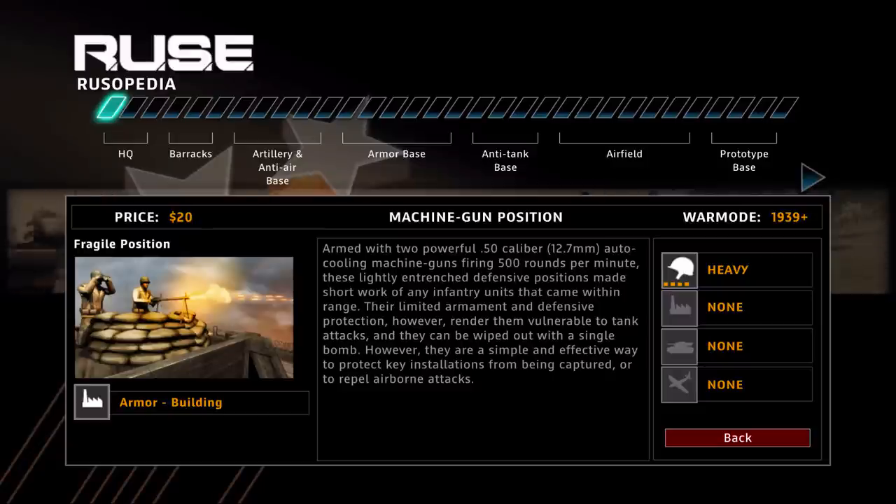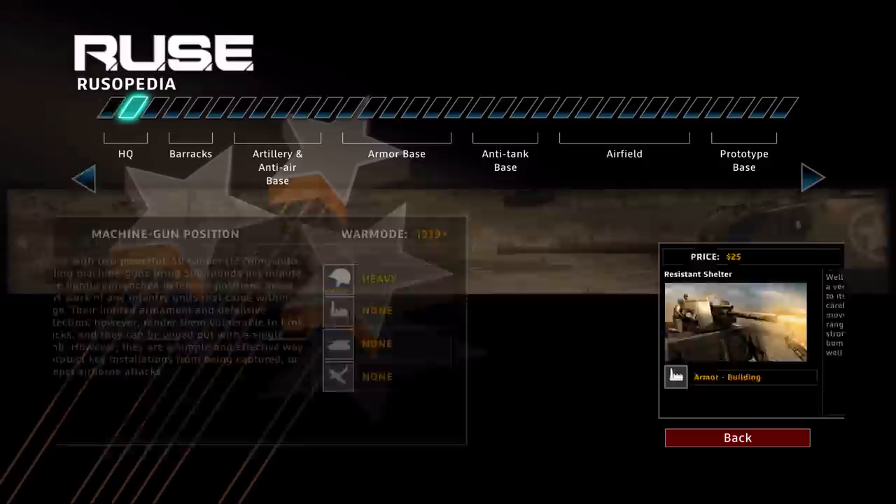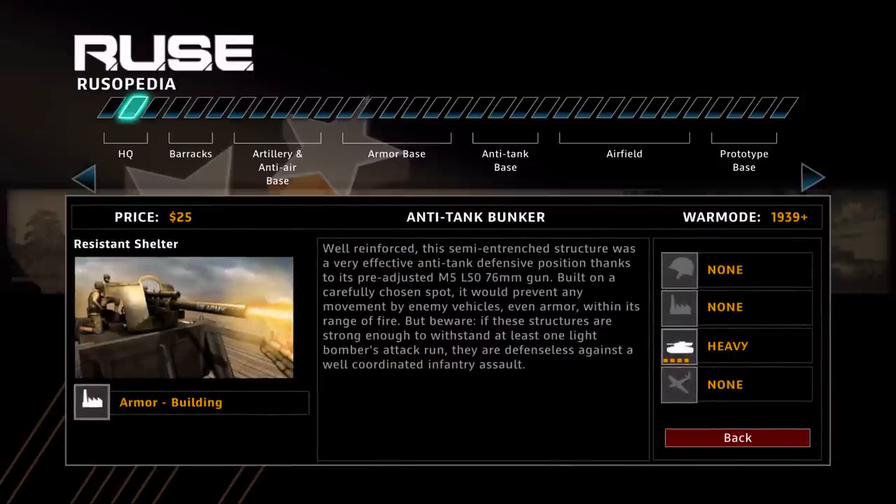So far right now we've got the Machine Gun Nest. It's $20. It pretty much is just .50 cals, like it says, and they do heavy damage against infantry. They're good for protecting against infantry rushes. That would pretty much be about it, but I would not recommend actually using the Machine Gun Nest at all when you're playing. For the $20 price, there's no point to buy that when it comes to Ruse.